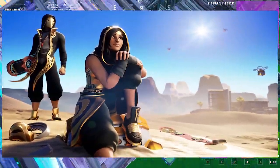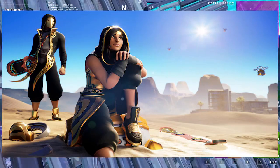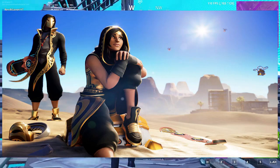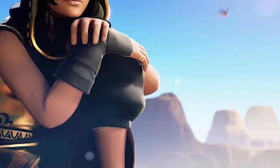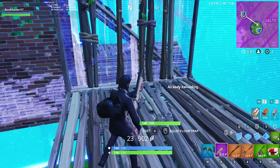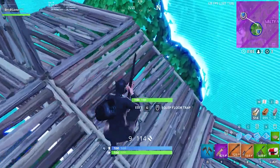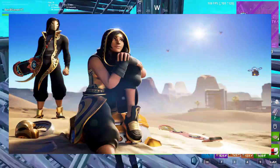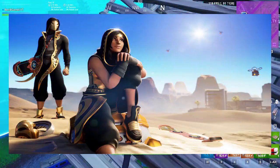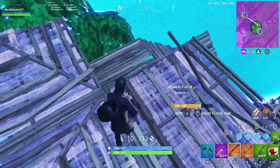Moving on to the week 4 loading screen — basically it looks like this, and it's actually pretty hard to find the fort bite. A lot of people don't really know where it is, but I think I figured it out. As you can see on the unmasked skin, her left elbow kind of has a light on it, and I think that's where the fort bite is near those mountains. This basically looks like Paradise Palms.